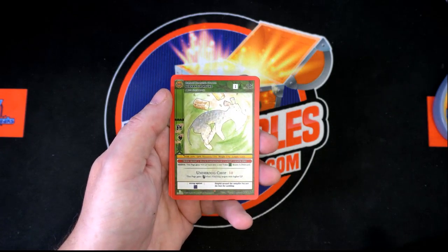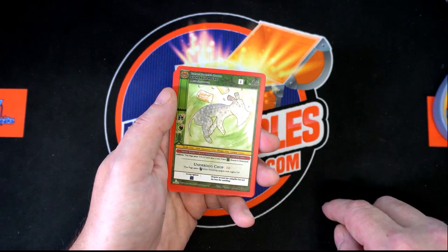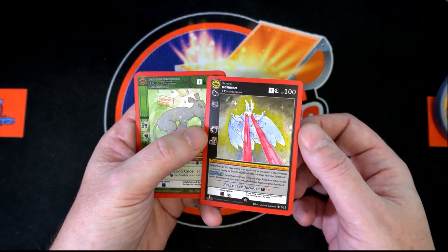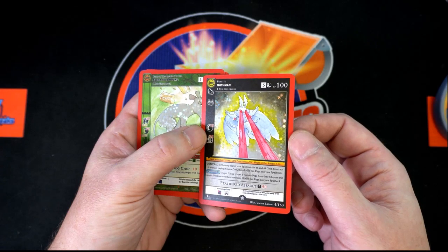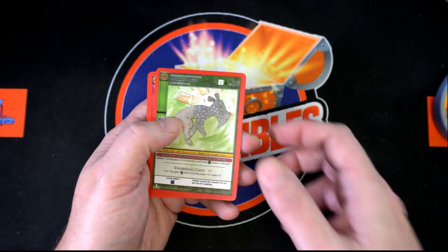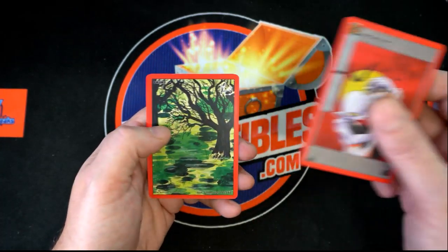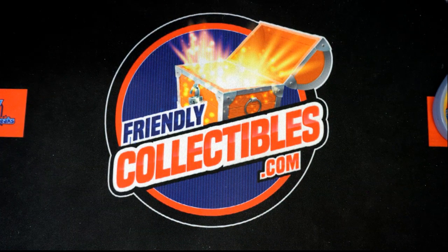Reverse Hollow — now with these, when you see the shimmer on the character, that is called a reverse hollow. When it is on the background, it is a full hollow. So if you look at this amazing Mothman, you can see that the background itself is the hologram. I'm looking real quick to see if I can find the bat — I think that's the hardest one to find on it. You've done pretty well here — you've got a Bell Witch, another on the rarer side, followed by Nameless Token, Swamp, and Water Aura. Good stuff, congratulations!